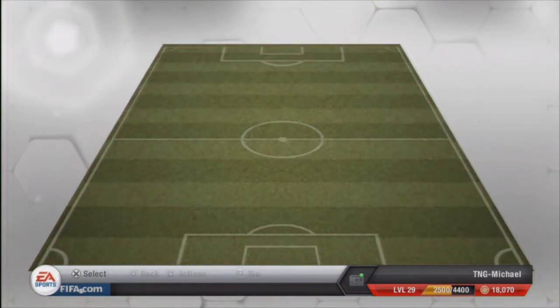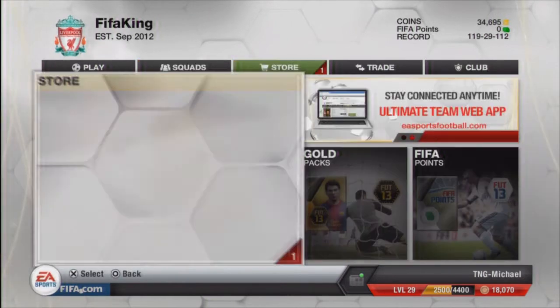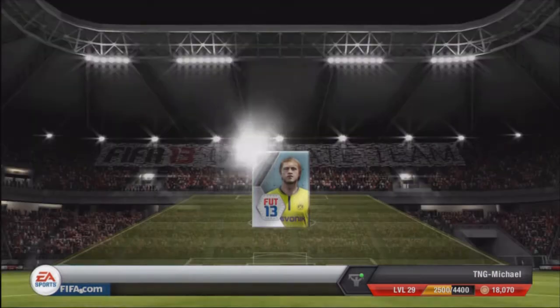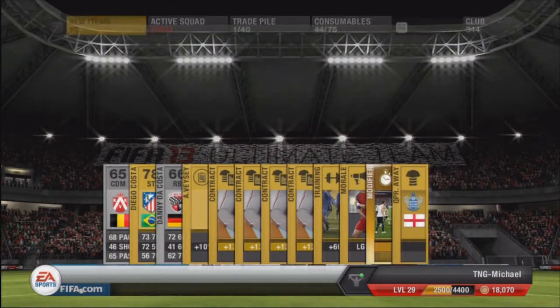I'm going to open two packs and see who I get. The first one will be my free pack that I got through Ultimate Edition. I open this pack and hopefully I'll get some good players - oh, I think I've already got him, let's have a look. Oh, that's terrible.